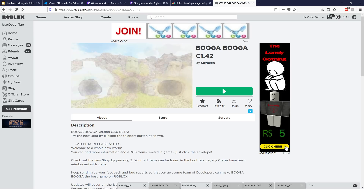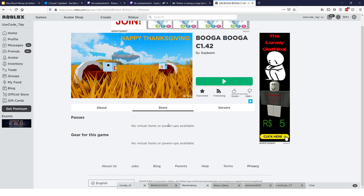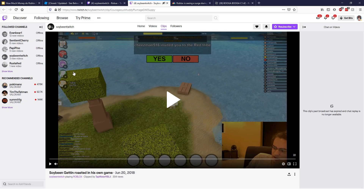His game does have game passes now, but he removed them at some point. He had two game passes which came out around 2019 — after this clip was recorded — so he didn't make any money from game passes at that time. This was all from developer products, which in Booga Booga basically let you buy coins to get chests. That's where all his developer product revenue came from.